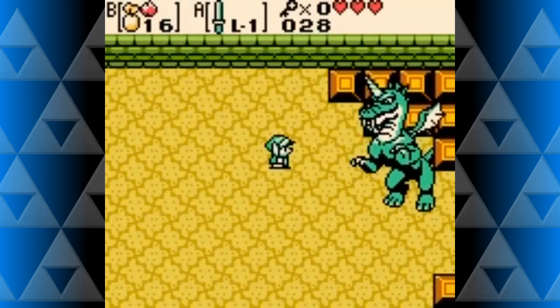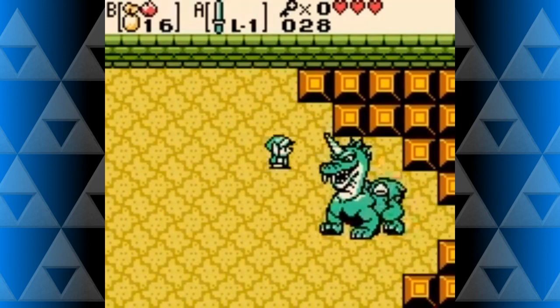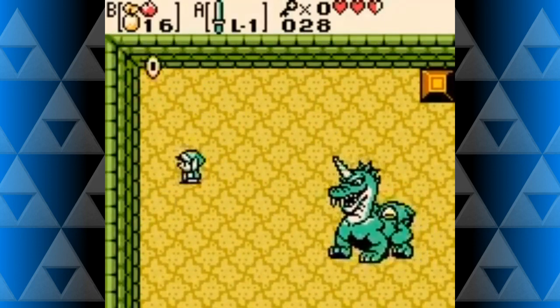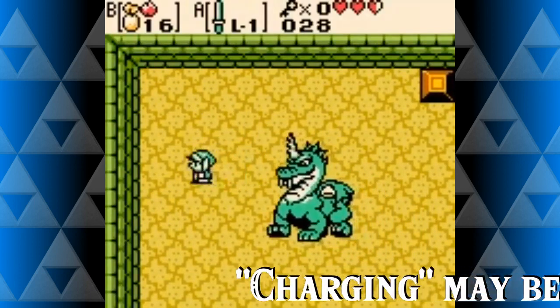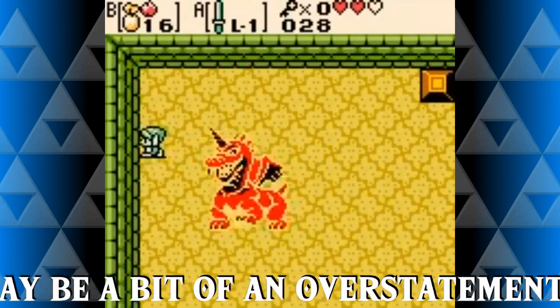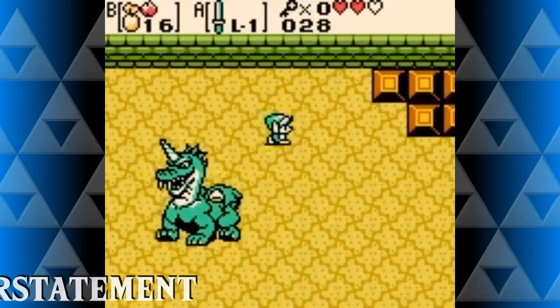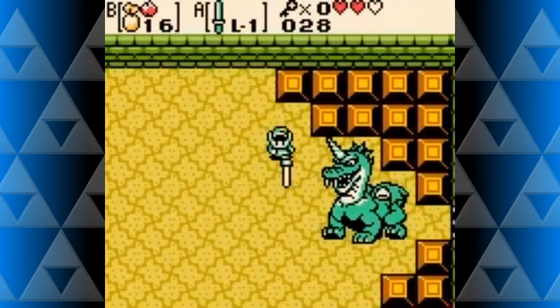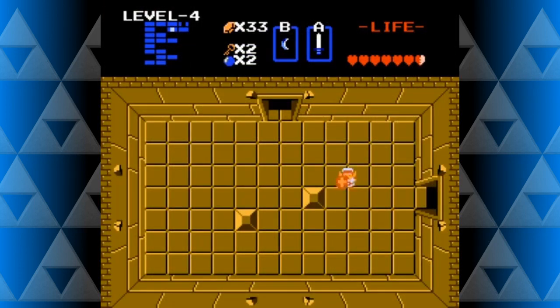Aquamentus reappeared in Oracle of Seasons in the Gnarled Root dungeon, and this time it learned a new trick — charging to the left, which could hit Link if he didn't act fast. This attack is pretty much the only difference between this Aquamentus and the original, but it's still a neat upgrade.